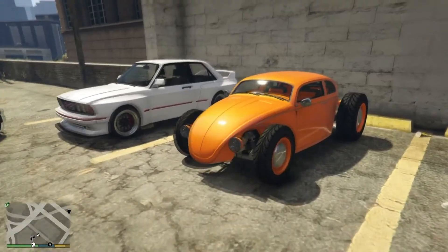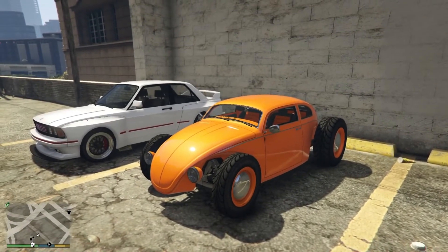Moving on to the next one, that will be the BF Weevil Custom. This one is a muscle car. It comes from the BF Weevil — the cost for the Weevil itself is $870,000, and the conversion would be $980,000.